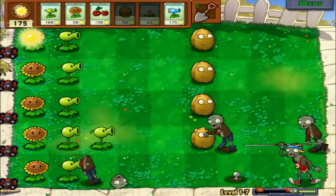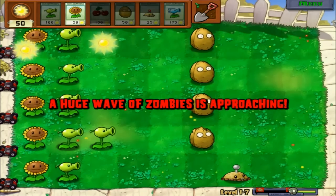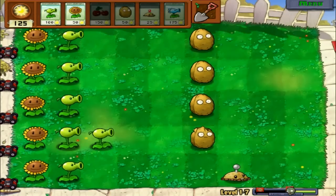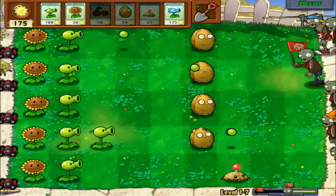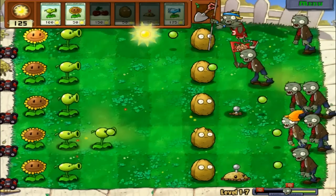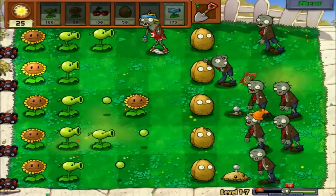I know as you get further in the game it gets a little more difficult. I noticed you can spam cherry bombs but they recharge very slow, so they're not too cheesy since you have to wait a long time. The items on top have a reload time. Pea shooters you can call in non-stop, and sunflowers you can call in non-stop too.